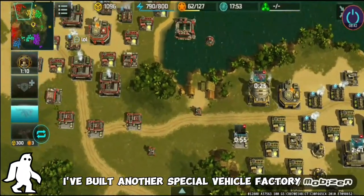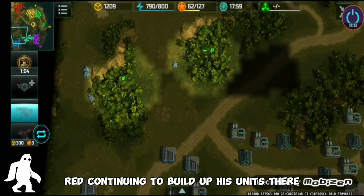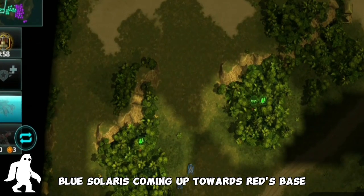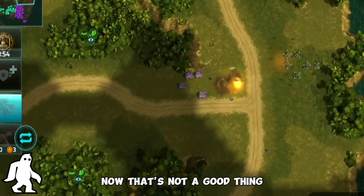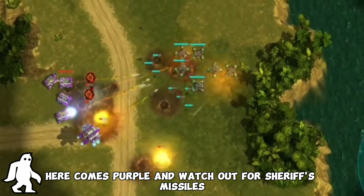I've got another Leviathan coming out — I built another special vehicle factory after I got bombed. Red is continuing to build up his units. We've got a little peek at the Solaris — blue's Solaris is coming up towards red's base now, and that's not a good thing. The power of the Solaris and these heroes.